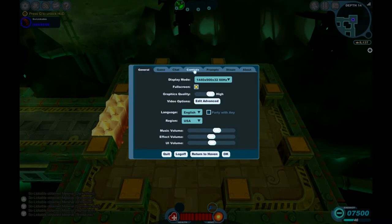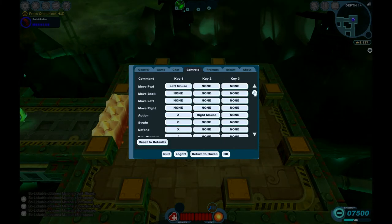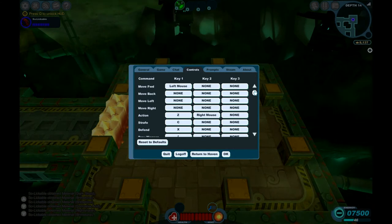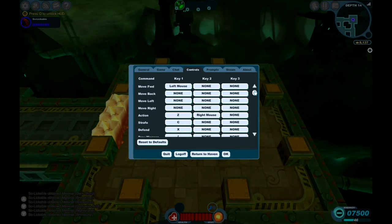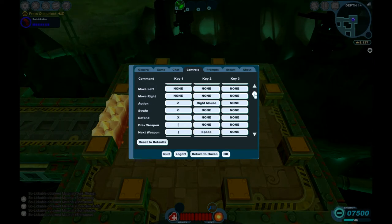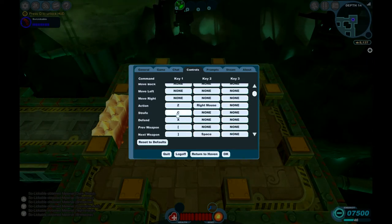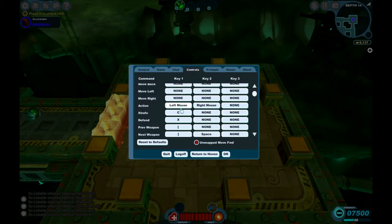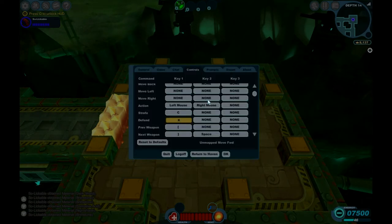So I'm going to show you the new control set that I use — it's actually very simple. WASD to move around, action mapped to left mouse button, and defend mapped to right mouse button.